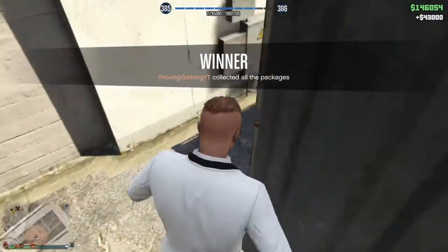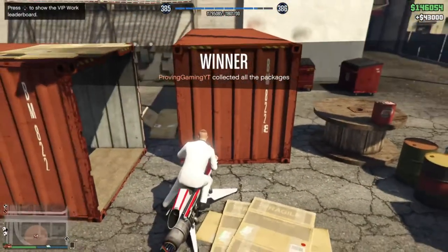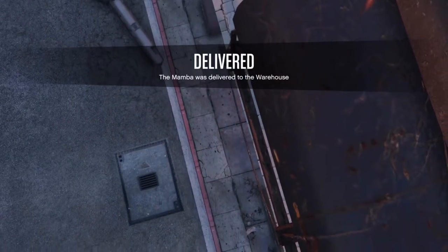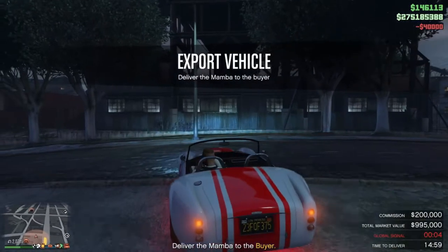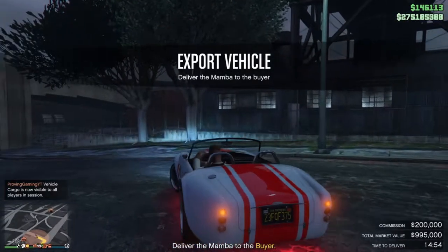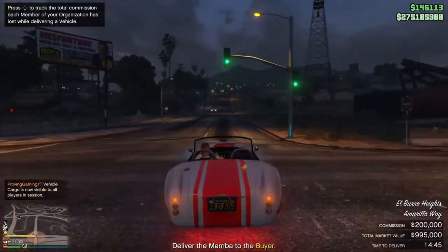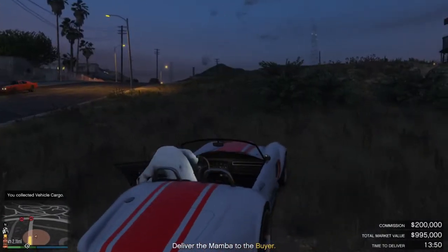We made $43,000 on double money with that one. Once you've done that, call back in your Terrorbyte and now you're going to source another high-end vehicle. You want to source top-range vehicles all the time. The way to do that — I'll do another video on this — if you hold 10 standard and 10 mid-range cars in your vehicle warehouse, you will only source top-range cars. Now I'll show you the method for selling without the Cargo Bob.